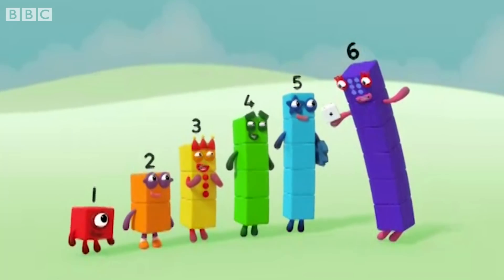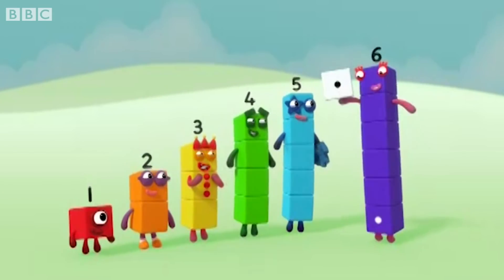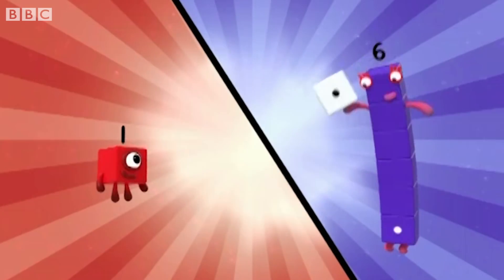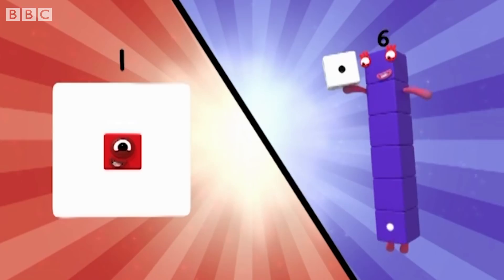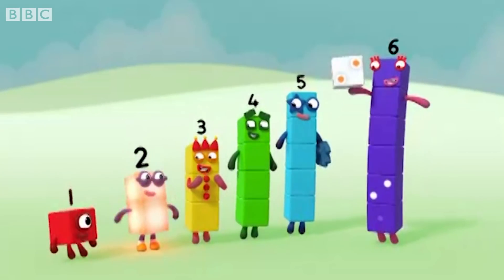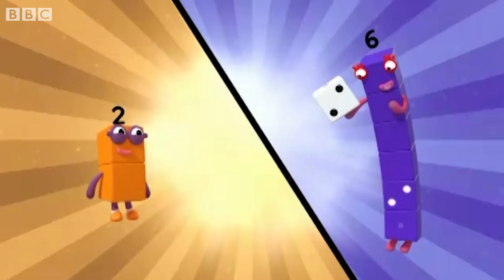And this game goes like this. When you see your number, make the shape. One — one spot on the dice. Make the shape: one. One, two — two spots on the dice. Make the shape: two.